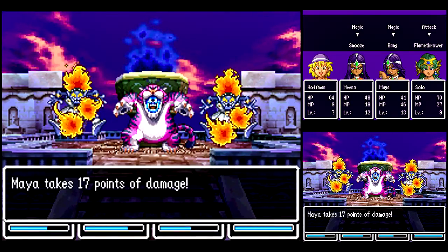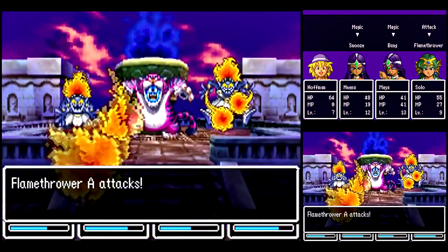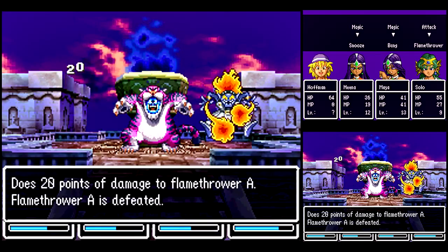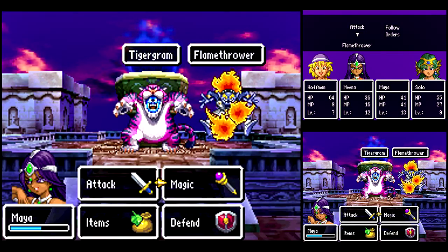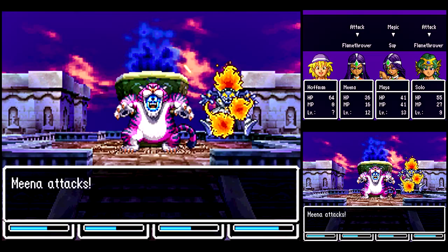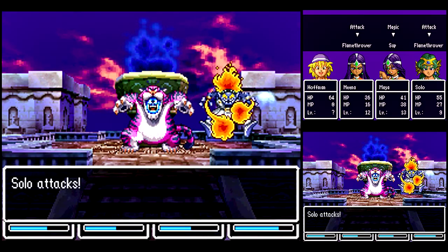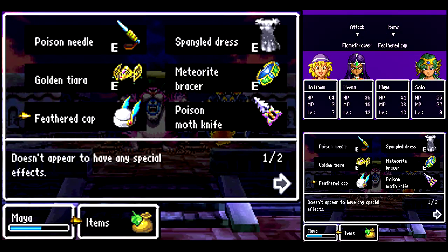We're not going to put them to sleep. Ow! This is why you want to take them out. The Tigagram has a lot more HP than he did in the NES version, so he's going to take a little while. We'll take out the Flamethrower. Let's sap the Tigagram and throw everything else at the Flamethrower. How Bang works against an enemy made of fire, I don't know — you got me on that one.